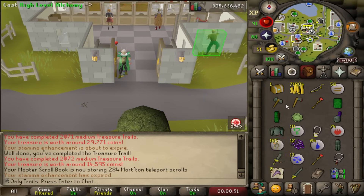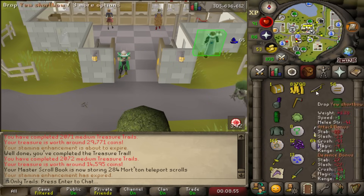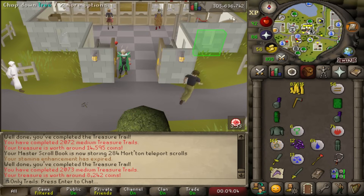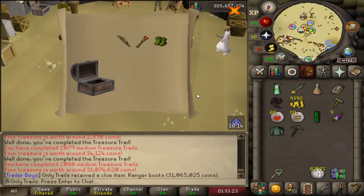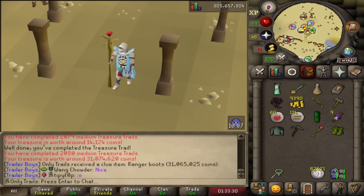One more clue — we've done it on the last one before. Can we do it again? Nope, another bust. Penda's still paying for his sins. I just opened another seven clues and got another pair of rangers. I'm giving these away, so if you want in on the giveaways you should join the stream at Twitch.tv/only_underscore_trails.